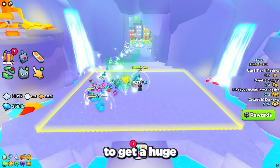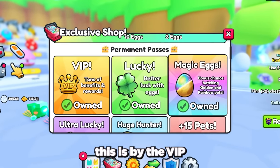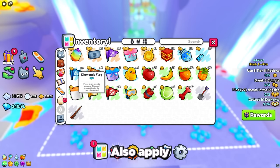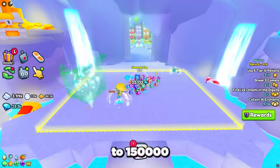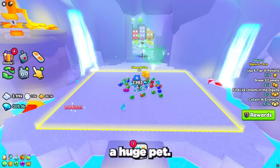You can also grind loads of gems to get a huge in the VIP area. All you need is to buy the VIP game pass and go to the VIP area in the spawn world. Then use your best diamond enchant books, apply a diamond flag, and use your best diamond potions and fruits. This method gets anywhere from 100,000 to 150,000 gems an hour, so in just a few hours you should have enough to get a huge pet.